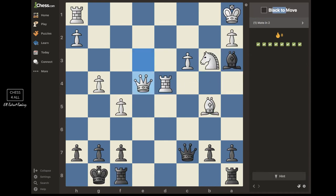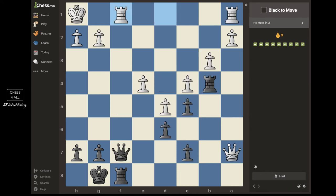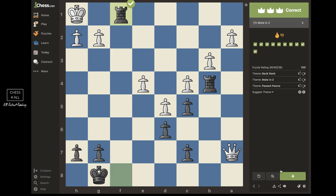Next one — black to move. The bishop is close by. I have a check, but he could take me — that's not the one. But look at my queen: check, king moves, checkmate. We know this pattern — queen in front of the king, protected by a defender. Next — black to move again. Same pattern: battery, back rank checkmate. We take, he takes, and we take back.